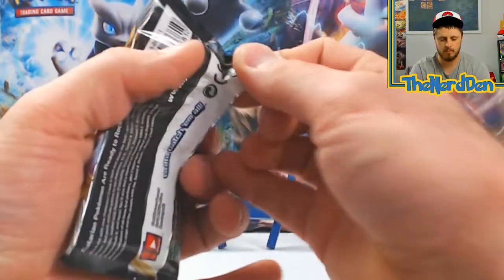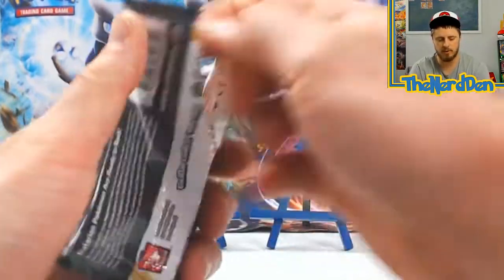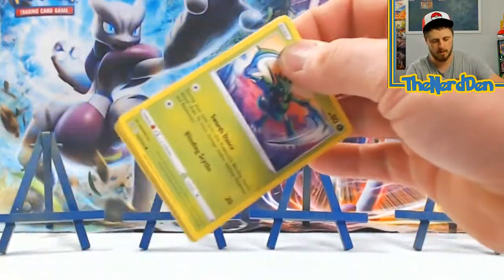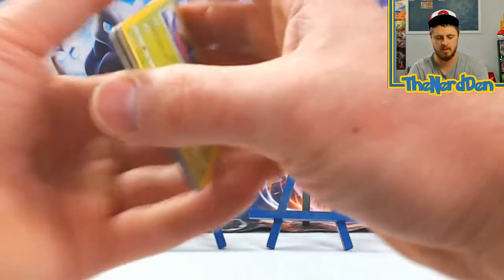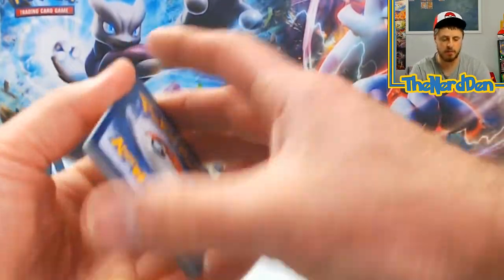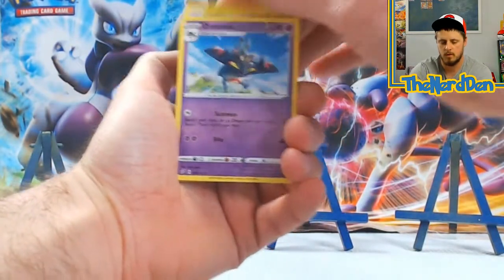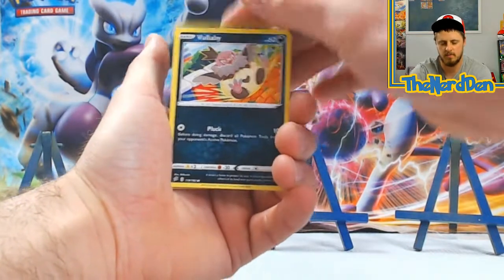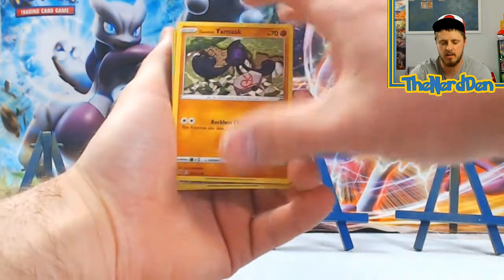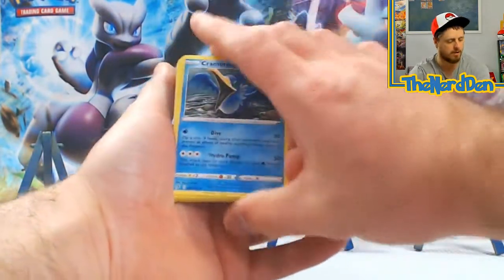Rebel Clash — I still haven't opened up a whole ton of Rebel Clash, so haven't had a whole lot of luck with it. Not super sure how I fully feel about the set from what I have opened — seems like there's not anything way too crazy in it. Got Scyther, Volibee, Dreepy, Magmar, Galarian Yamask, Doublade — into a Cramorant, non-holo.